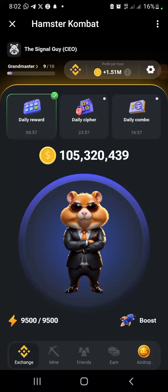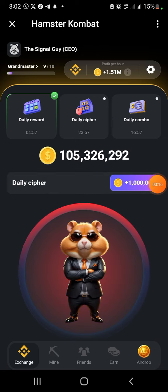The cipher code for tonight that will give you your one million bonus is called FOMO. The word is FOMO. To get it, click on this place — click on cipher. Once you click on it, you have this background. The word is F, so...